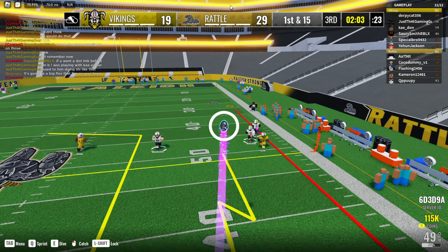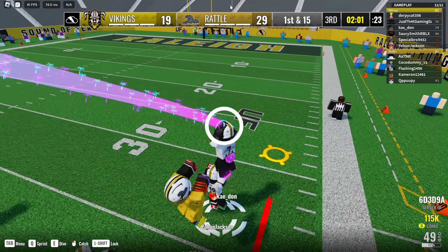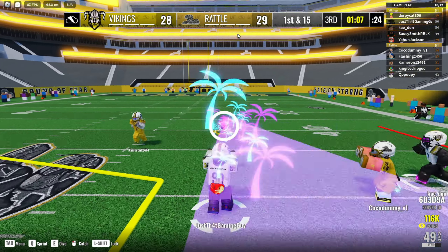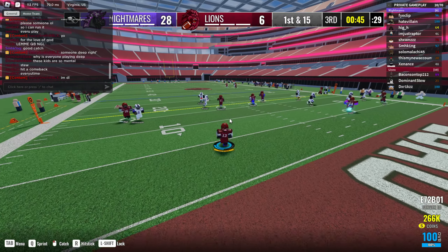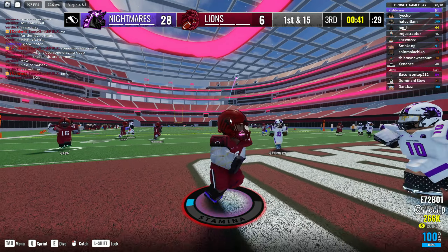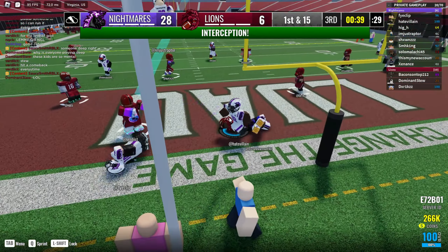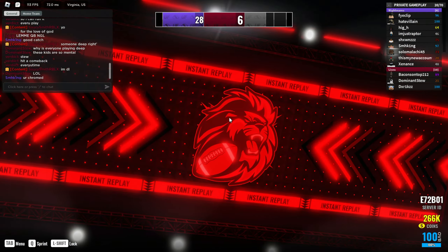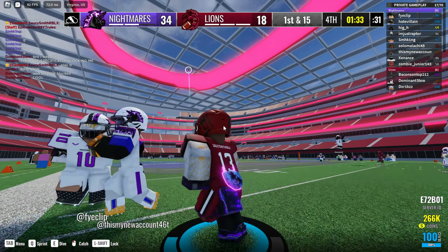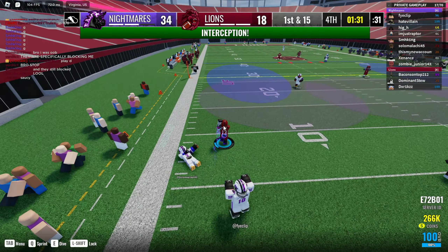In ultimate football, if you don't know what you're doing, you can get labeled as a bot and an NPC and your team likely won't throw you the ball, causing you to not have fun in the game. That's where people like me come in. I'm here to help anyone learning or trying to become better at ultimate football. It can be a very fun game when you learn how to play, and I'll teach you guys all the secrets you need to go from a 20 overall noob to a 100 overall hall of fame player.